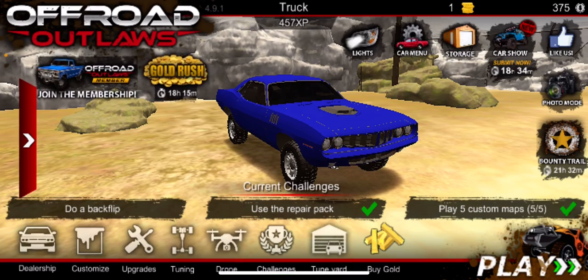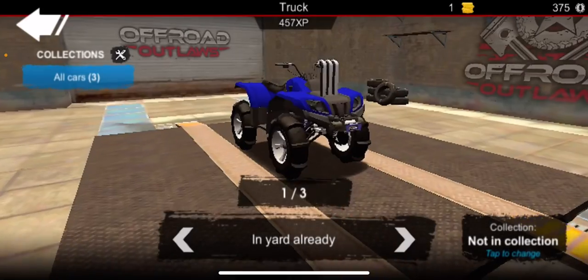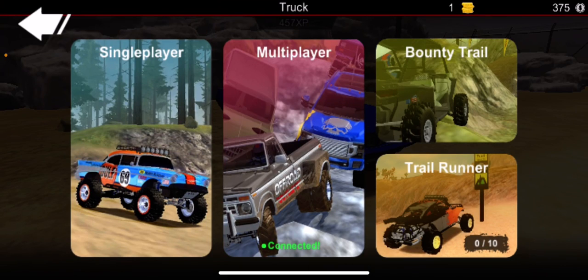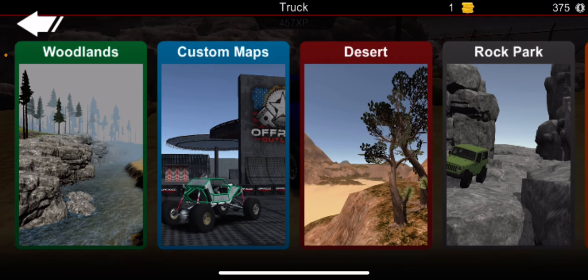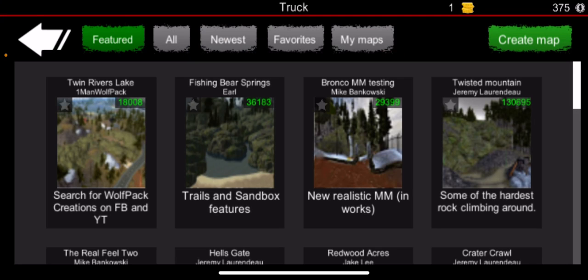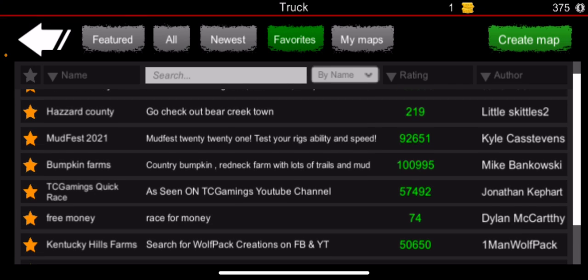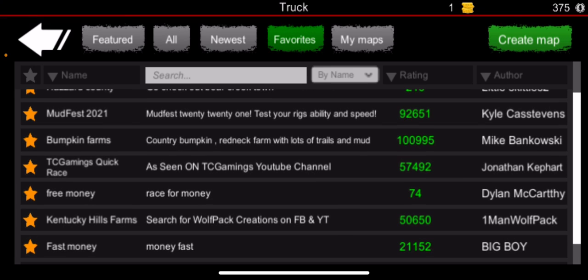I know it does not seem like I have money right now because I have one gold, 375, but it's a glitch that happened before the game. I have like a million dollars or something like that. So get yourself a fast car, go to single player, go to custom maps, go to all, and search up — I have it in my favorites — there's Race for Money, and it's by Dylan McCarthy.